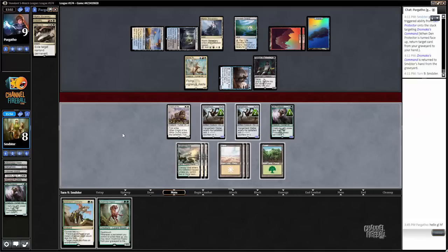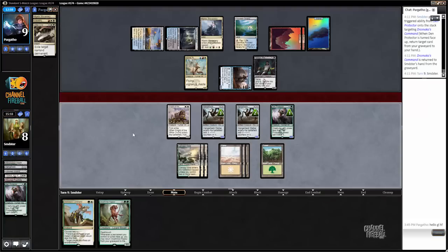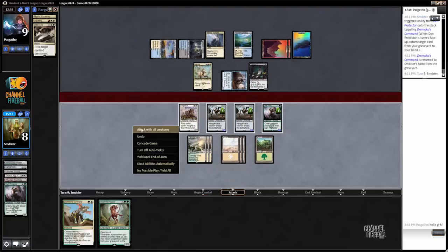In a low resource game like this, I think making sure that we eke out every bit of value is probably important. We can attack with everything — he doesn't have Crackling Doom up, he might have a removal spell. I'm thinking if we just attack with all of our creatures, he blocks something with Tasigur, and then we put a plus-one plus-one counter on one of our Hangarbacks and fight Tasigur — that's a pretty good line for us. We still have a Deathmist Raptor to follow up with, so it's not like we're completely dead if he has a way to deal with it.